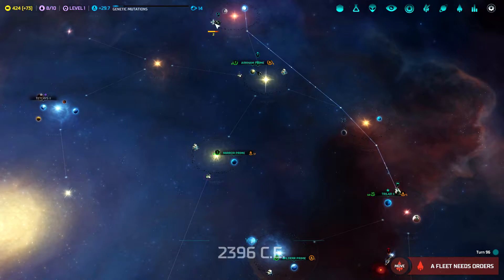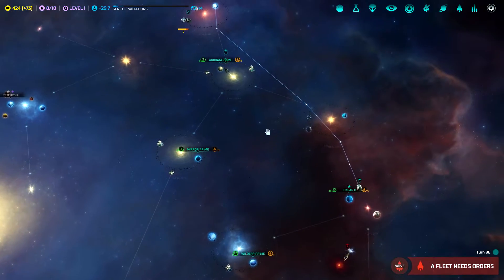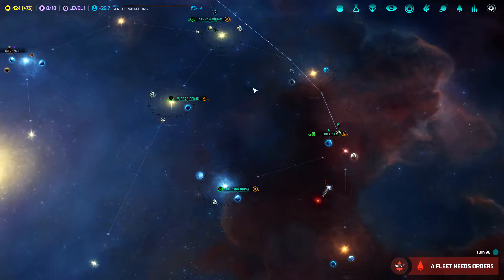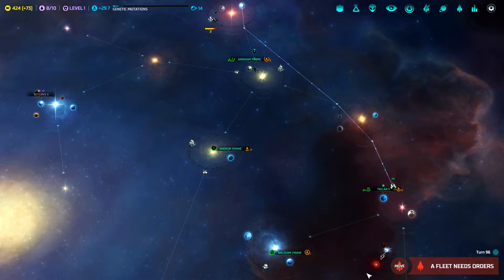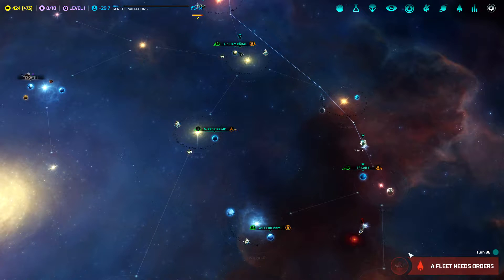We're building our third research base on an Antaran ruin site. Once that's done, I guess we'll be able to know how to build the portal to go fight the Antarans. But if it's anything like Master of Orion 2, the battle of Antares — their home fleet is going to be ridiculously strong. So one of the things we may do is build it and send through like a frigate just to gauge the strength of Antares, and then we'll have a goal to work towards.